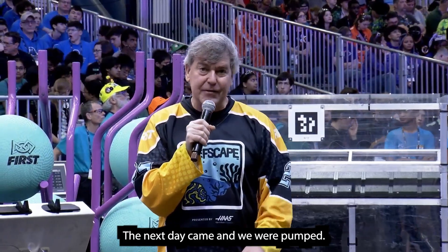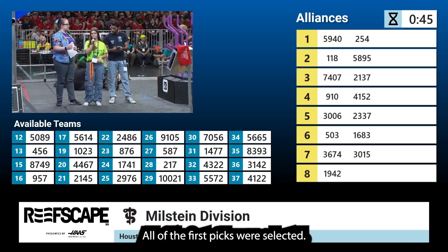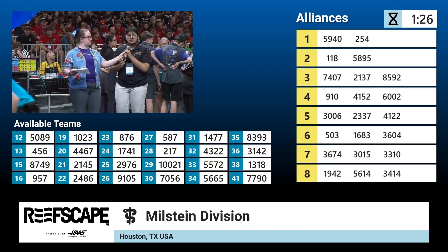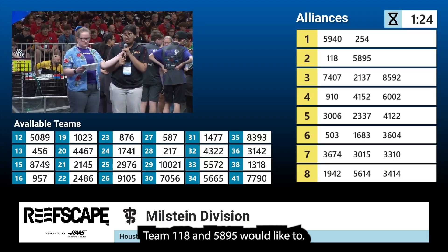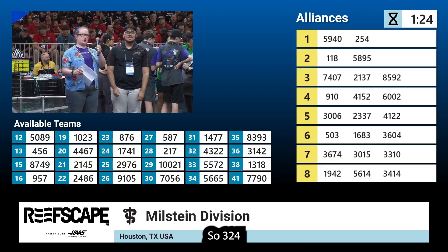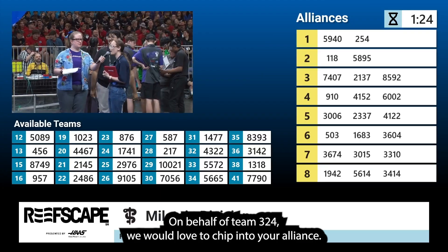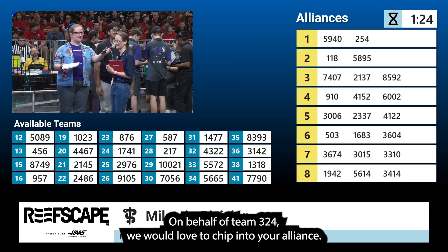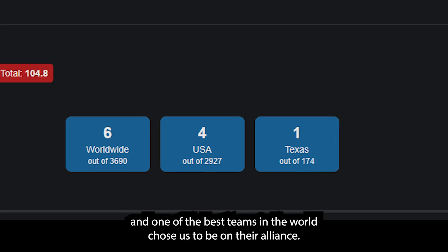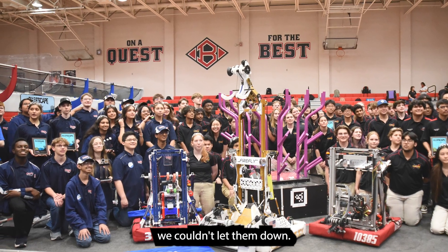The next day came and we were pumped. We anxiously waded through the alliance selections. Bread chose Cheesy Poofs, Robonauts chose Petty Robotics. All of the first picks were selected, then almost all of the second picks. We didn't know what to think, but just then — Team 118 and 5895 would like to invite 324. It was incredibly surreal. Our sister team, and one of the best teams in the world, chose us to be on their alliance. It would be our second time with them that season, and we absolutely knew we couldn't let them down.